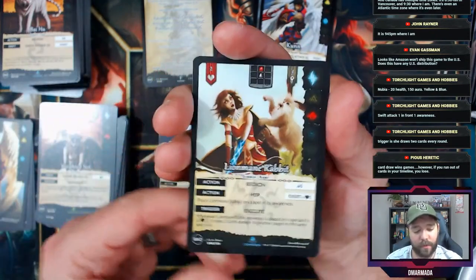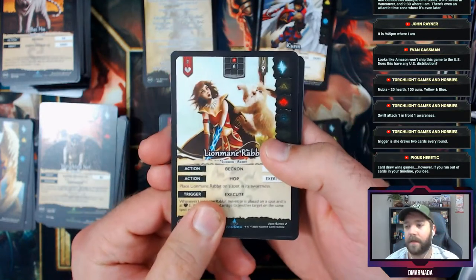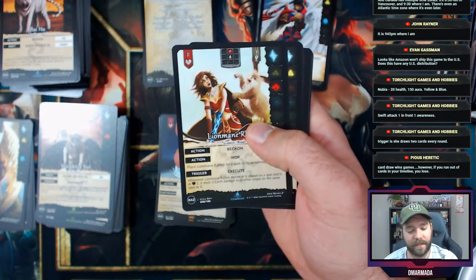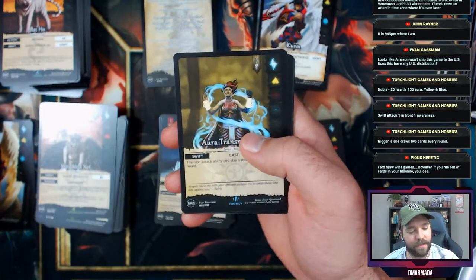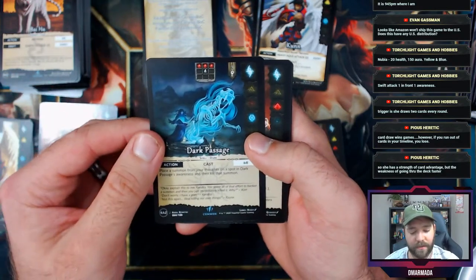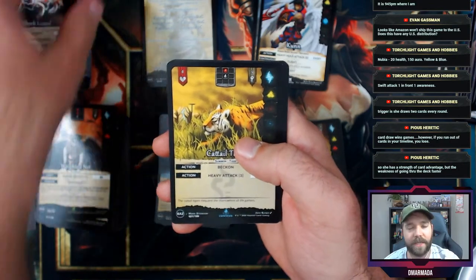Whoa, look at that — Lion Mane Rabid! Someone tell me, what is the art style present in this set? It is definitely a distinct look compared to WTJ, the previous set. Dark Passage, Shock Lizard.